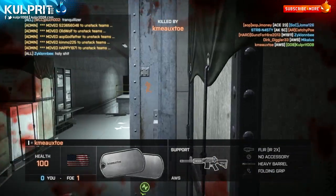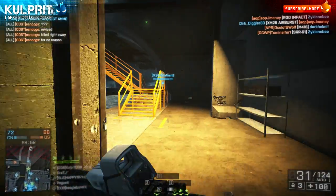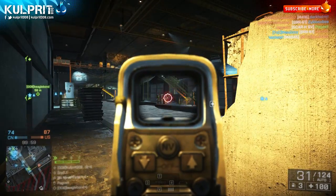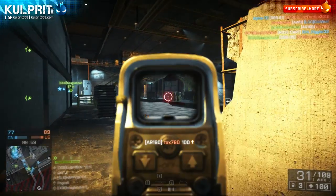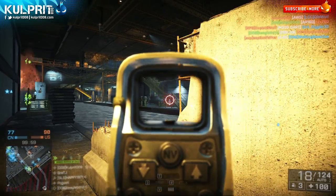I've been running around with the holographic sight because I prefer it over the RDS. Both have very limited sight pictures — it's very frustrating. I'm looking forward to getting either the Cobra, Coyote, or HD-33, but they all kind of fill similar roles as you guys know — similar drill with every weapon.